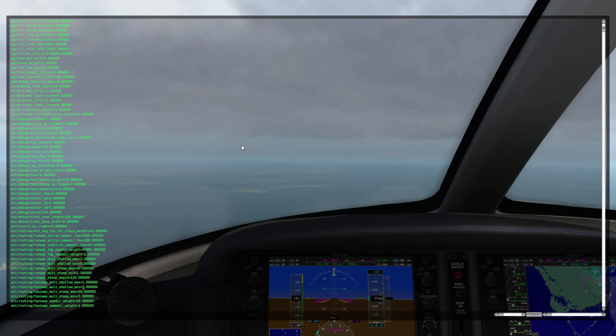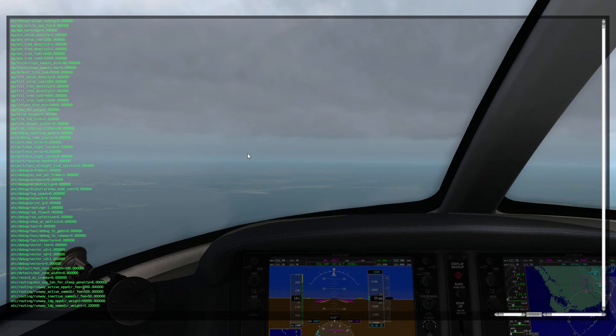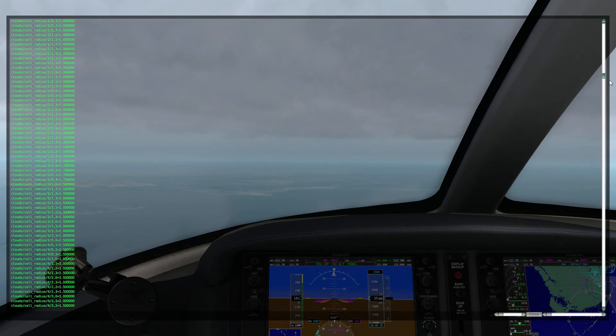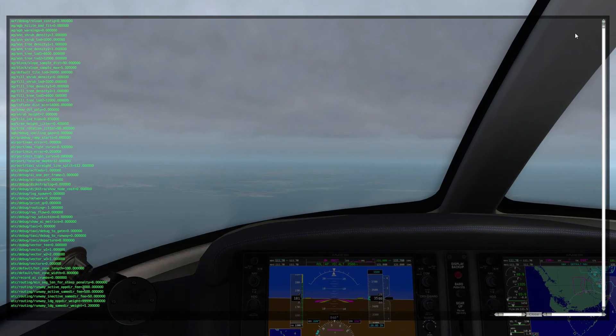When you click on that, it brings up a scary list of all this stuff. If you're just here to remove the haze, don't mess with any of this other stuff. I want to emphasize: don't touch anything unless you know exactly what it does. I don't touch anything because I don't want to accidentally mess up the game. I will say though, if you do accidentally change something and mess it up, this Data Ref Editor will reset every time the game restarts, so it will default everything back.